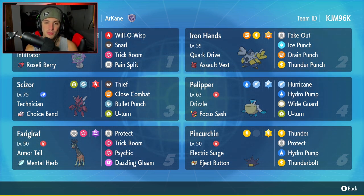Third Pokemon is going to be everyone's favorite Pokemon - we got Scizor on our team. I love Scizor, I think everyone loves Scizor, and it's solid with this move set. It's got Choice Band and Technician as its ability, with Thief, Close Combat, Bullet Punch. And Pelipper is going to be our fourth Pokemon.